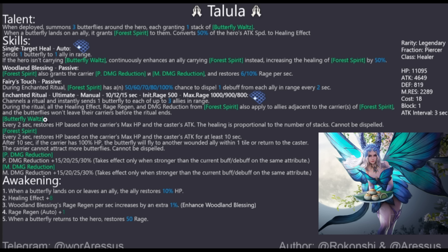Forest Spirit: every two seconds restores HP based on the carrier's max HP and the caster's attack. After at least 10 seconds, if the carrier has 100% HP, it will fly to another wounded ally within one tile — similar to Laurel's range or how a king works — or return to the caster. The carrier cannot attract more butterflies, and it cannot be dispelled. Essentially she summons three butterflies that each heal continuously, then move on when the carrier is full.